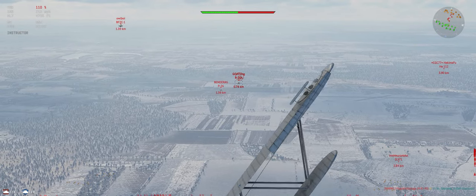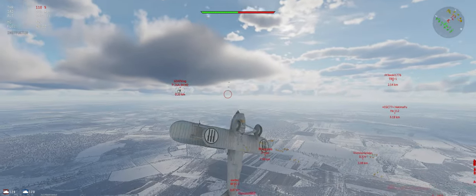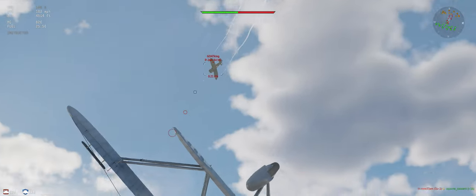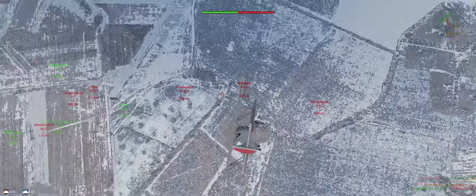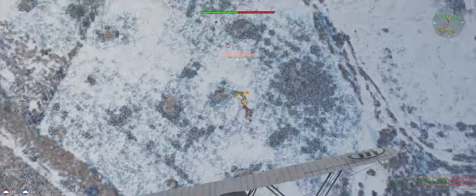Take a little head-on pass. Should be able to outmaneuver him, just keeping it in the vertical for the turn so we don't lose a lot of energy, then shoot the heck out of him and it's done. All right, another pea shooter - might as well pick on him. He chose to take it, not my fault.